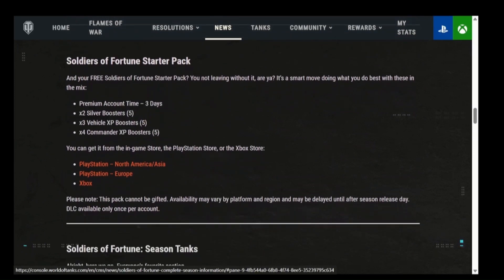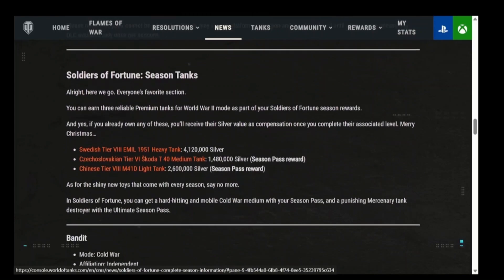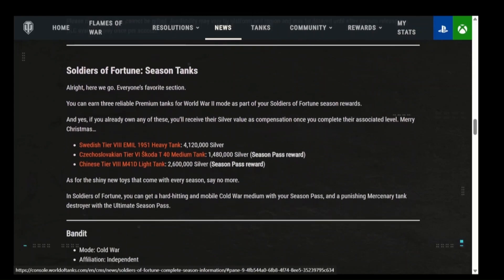Here's the Fortune Starter Pack - those are freebies you get to download. Highly recommend you get it - extra days of premium are always great. This shows you the Soldiers of Fortune season tanks: the email, the Skoda, and the M41D.